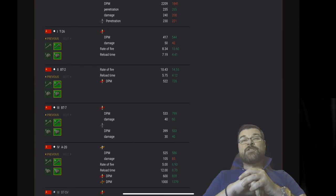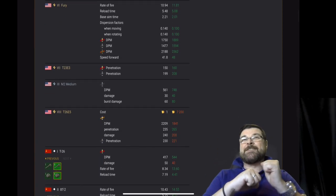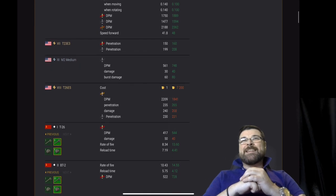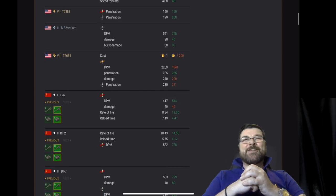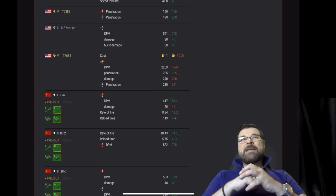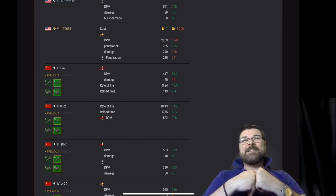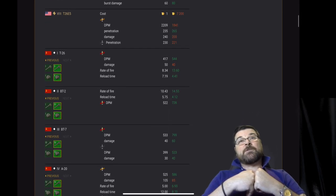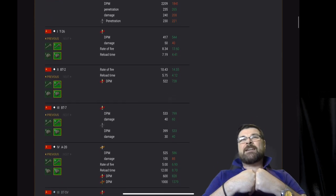Moving over to the Russian line: T26 tier one has been buffed apart from the damage which has gone down. BT2 buffed across the board — rate of fire, reload time, and DPM. BT7 has been buffed on both DPM for AP and APCR. A20 — the DPM on the HE has been buffed but the damage has gone down and the reload time has gone up, and it's been buffed on two shells as well.